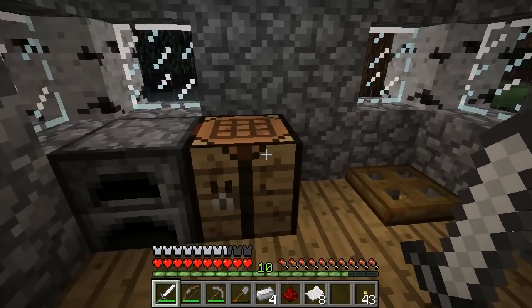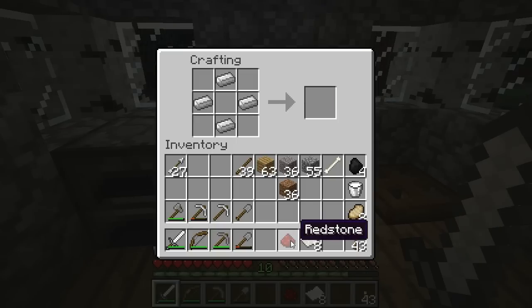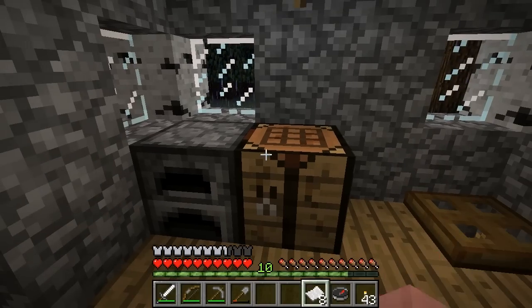It's rainy outside and we have some time indoors to get this done. So let's open up our inventory, take four iron ingots, arrange them in our crafting table with a piece of redstone dust right in the center. And as you can see, that makes a compass.